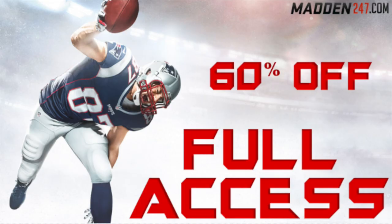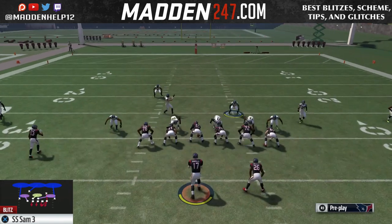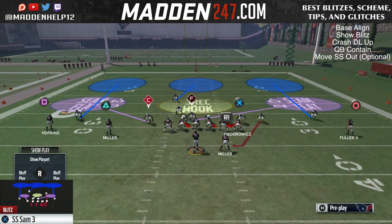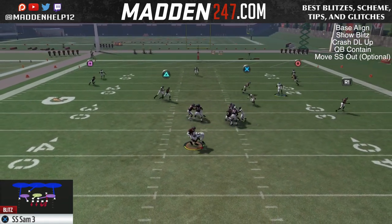What's up guys, we're here today with another blitz out of 3-4 Even. This is an unblockable blitz. If they're trying to use a tight end or a running back, they have to max protect to stop this. The setup for this is pretty simple. You want to base align, show blitz, and then crash your D-line up and QB contain.